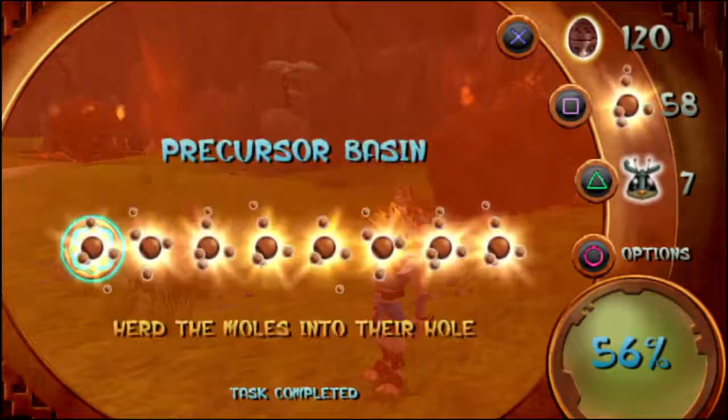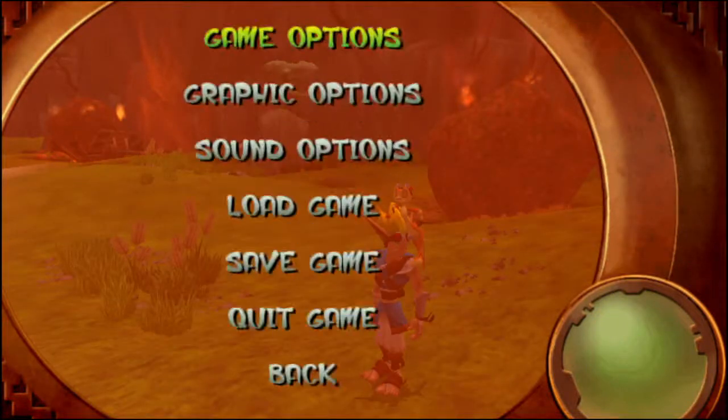Everything is done with the exception of Boggy Swamp, and like I said we'll head there on the next episode. Until then, this has been Jak and Daxter: The Precursor Legacy for the PS4 let's play — part 2 of the Lost Precursor City is done and dusted. Until next time guys, see you later — bye!